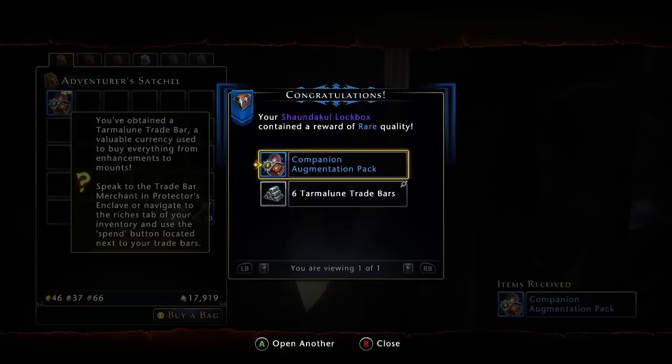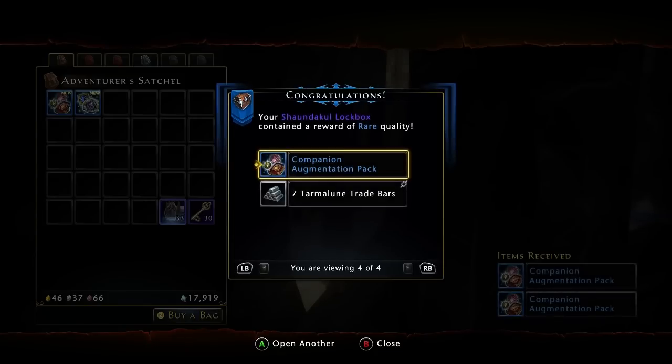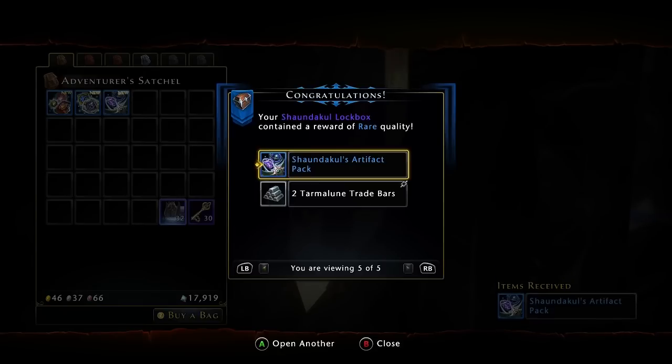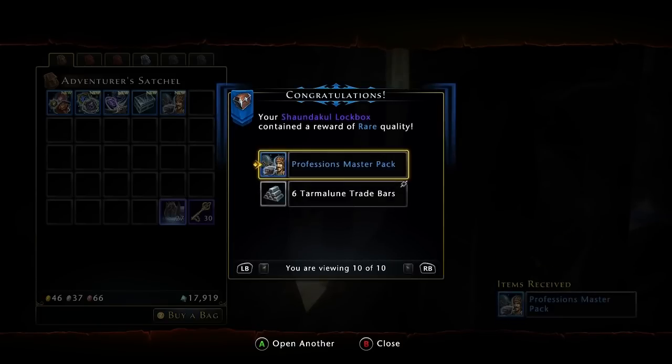Companion augmentation pack - yay. A strongbox of enchantments. I have to look and see what all these things do. Another companion. What if I can get an artifact? Wanderer's artifact weapon pack - new, new too. Another companion, another companion. A Rider's Strongbox again. Professions Master Pack. Sorry if you hear my cat - for once it's not Hope.